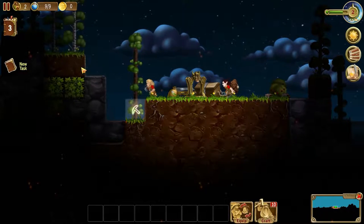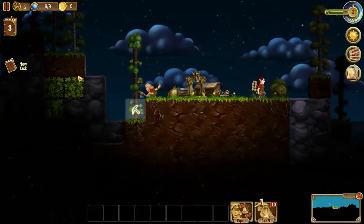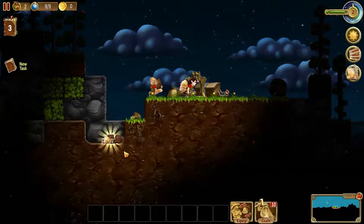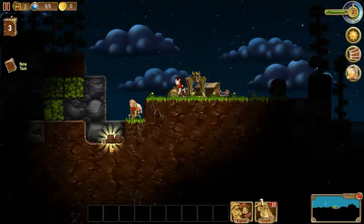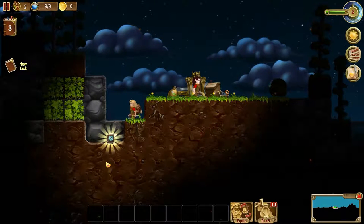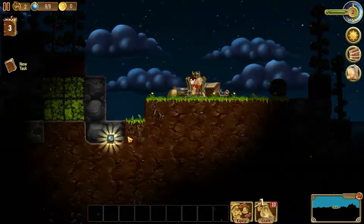I've forgotten how oddly satisfying this game is as you slowly build your little world here. At some point we will need to build a little hidey home. Is that some amber or did we get some... oh, we've got some knowledge — we've got a book! Will somebody go and get it?